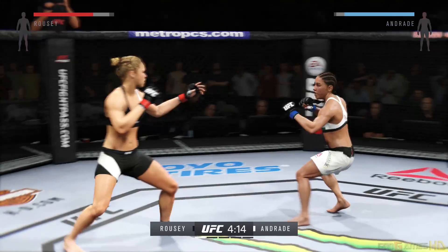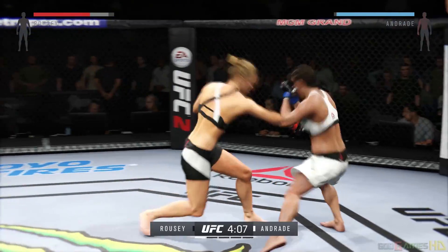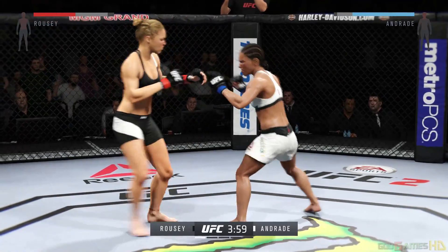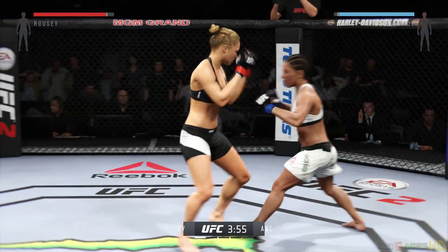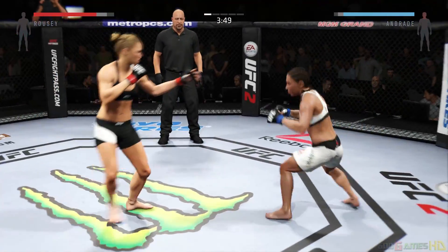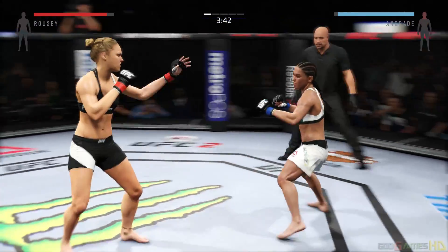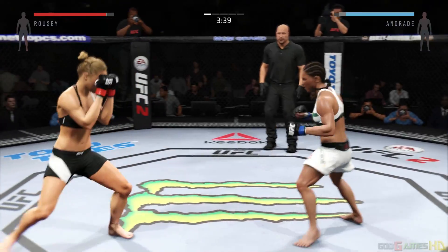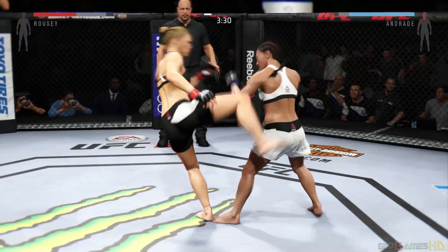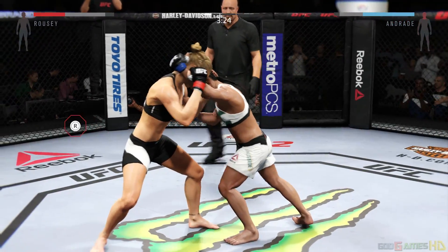Andrade with a solid leg kick. Nice block of that head shot. Rousey with a good punch. Andrade lands another head kick — her opponent needs to defend. Andrade with a strong leg kick. Head kick, nicely done. Now they tangle in the clinch.